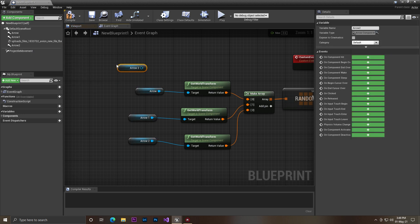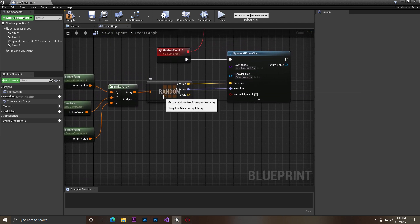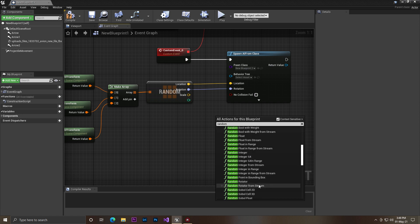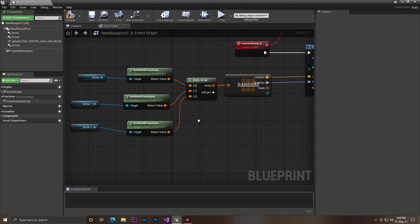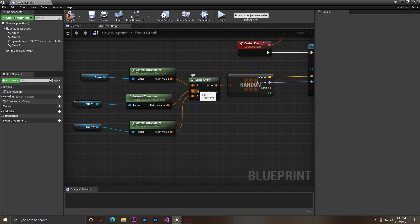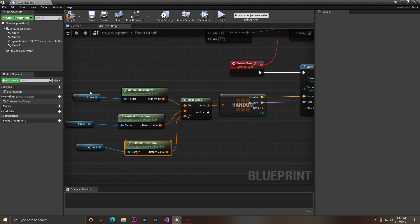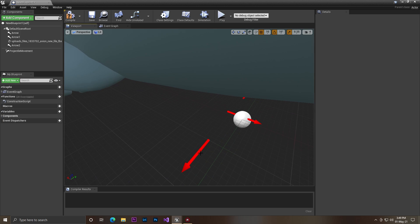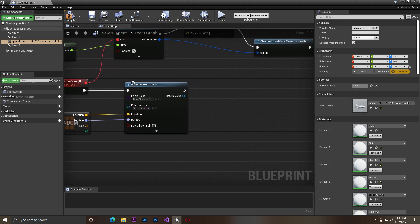I drag the three arrows and get their World Transformations. Then I search for 'Random' and find the Random Transform node. Using Make Array, I add three pins — indices 0, 1, and 2 — since we only have three spawn locations. Then I get a random one so that at any given time the AI might spawn from the right side, left side, or back.